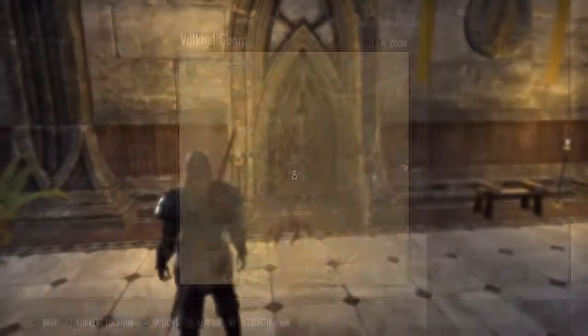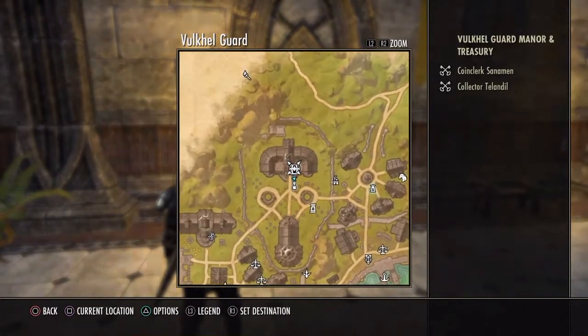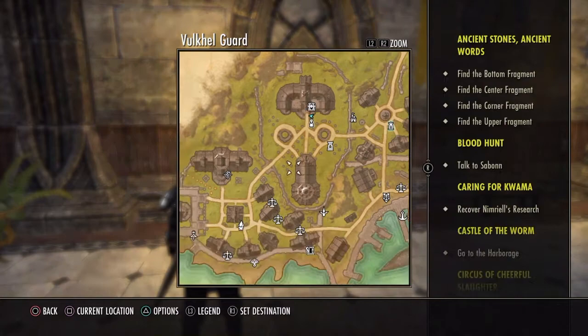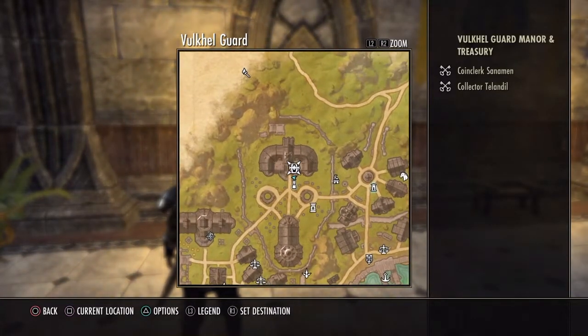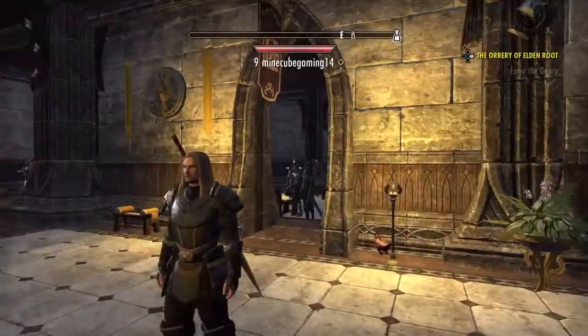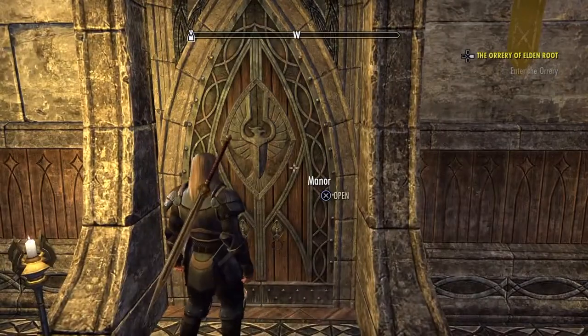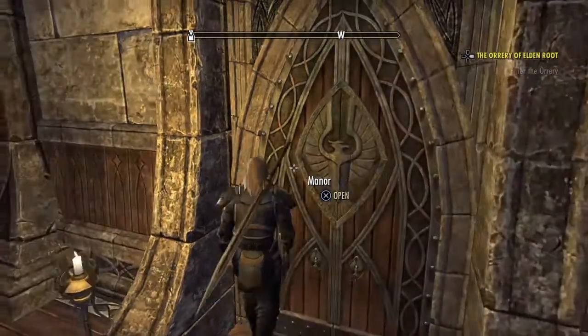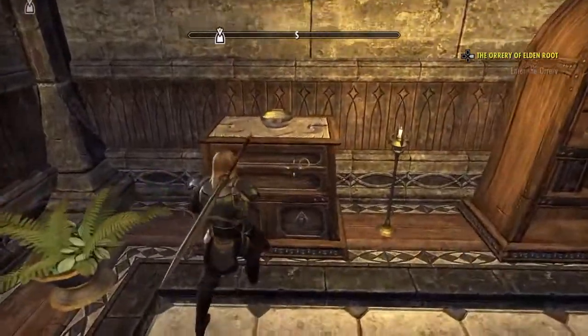You got to go to the starting Vulkhel Guard area where the bank is. When you go straight through the front door you should be pretty much exactly where I am now. What you want to do — there's the bank — just come to this straight door, go to the left on the manor, open this door, and you end up in this room here.